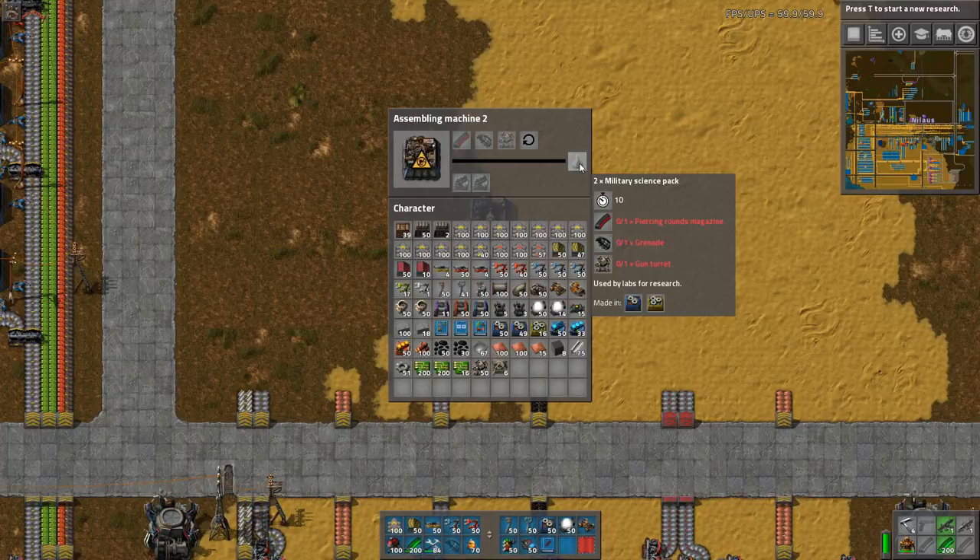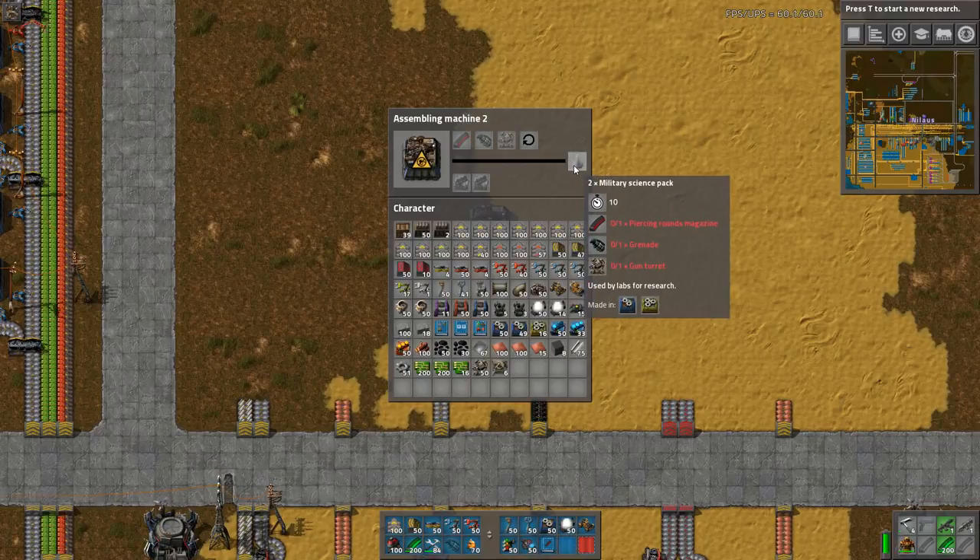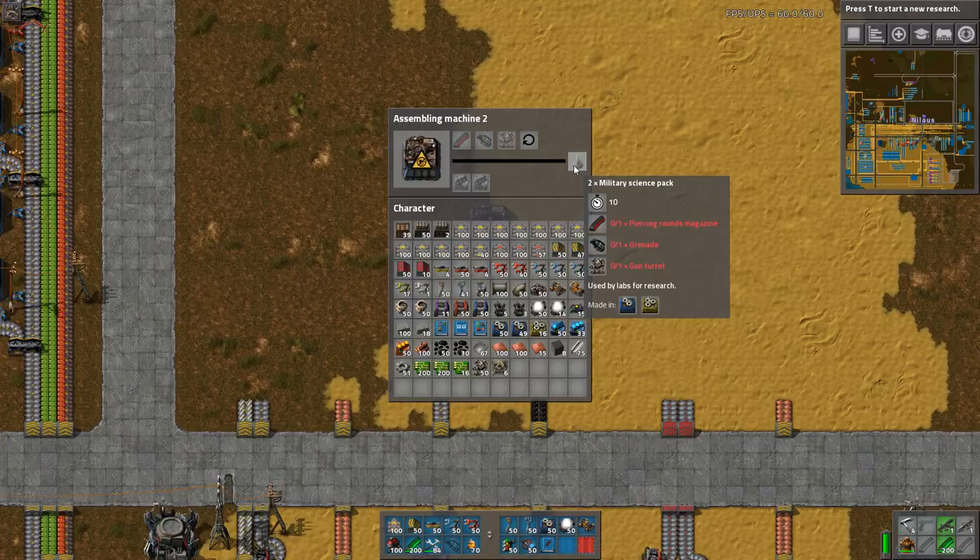These are also useful things because you're going to need the piercing rounds, grenades, and gun turrets in order to start fighting back against the biters. It takes 10 seconds but creates two military science packs. I'm designing these setups for two science packs per second normalized, meaning I need 10 of these machines to craft science packs — and that's what we are going to design for.